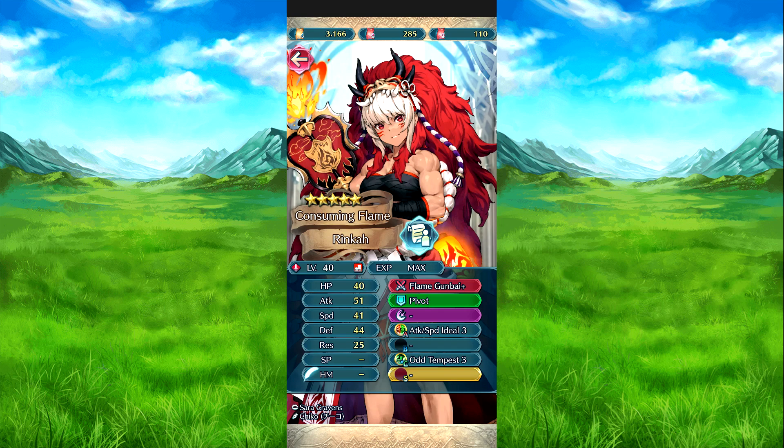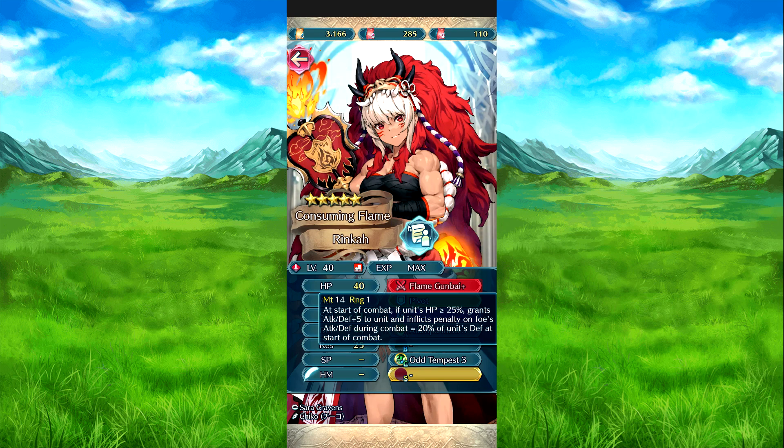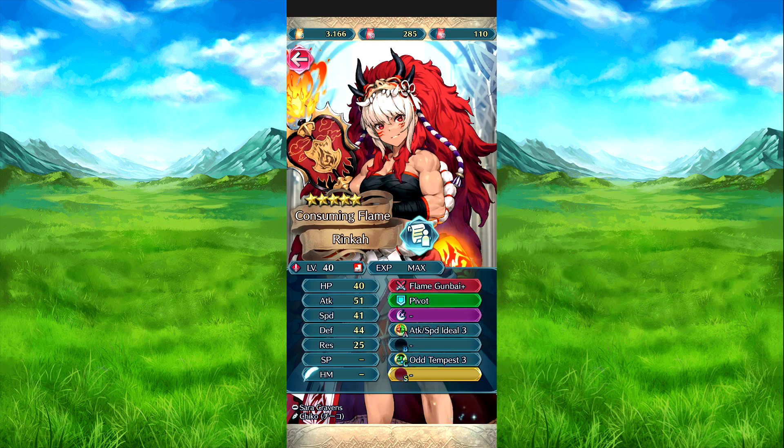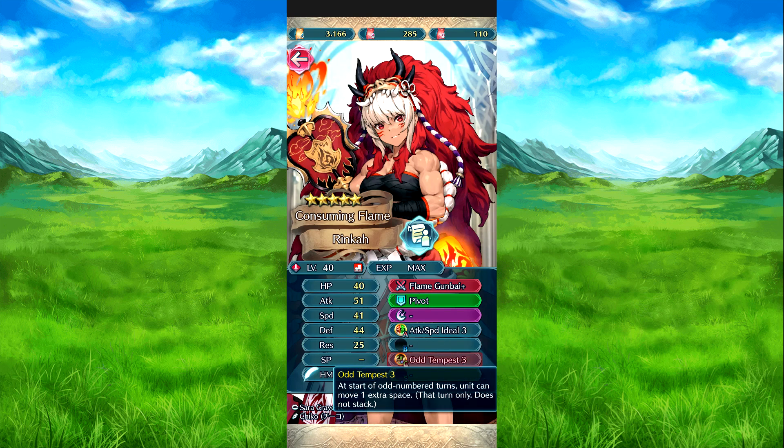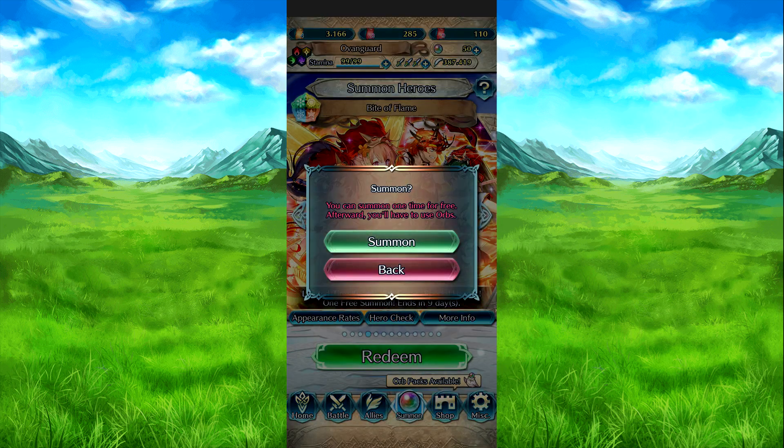And then we have Rinka, who I believe is the four-star in the banner. Her skills — Flame Gone By A Plus, at the start of combat if HP is 25% or above, grants attack defense plus five to her and neutralizes penalties on foe's attack defense during combat equal to 20% of her defense during combat. And Pivot — she moves to the opposite side of the target ally, so if she uses it on the left side of the ally she'll go to the right side. And affects first and such. Attack Speed Ideal — at the start of combat if HP is 100% or a bonus is active on her, attack speed plus five during combat. And then Lunge Three — at the start of odd-numbered turns, she moves one extra space that turn only, doesn't stack.